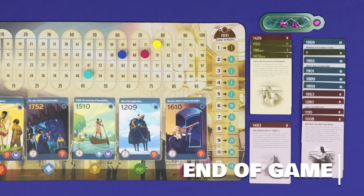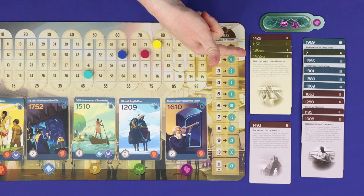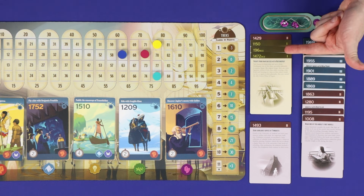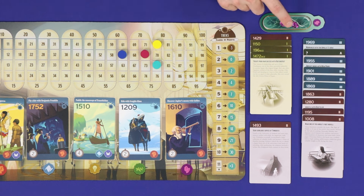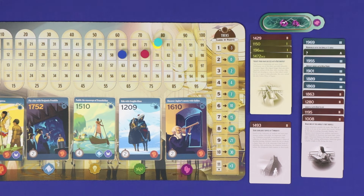After three complete rounds of play, the game is over and proceed to final scoring. Gain or lose points for each of your treks, including the trek which was active at the end of the game. For example, a player would gain 30 points for a 10-card trek, 4 points for a 4-card trek, and lose 3 for a 1-card trek. Then add one point for each leftover time crystal. The player with the highest score wins. If tied, players compare their longest treks; if still tied, compare second longest, then third longest, and so on until the tie is broken. If still tied, victory is shared.